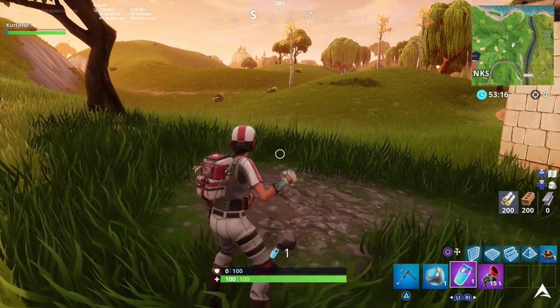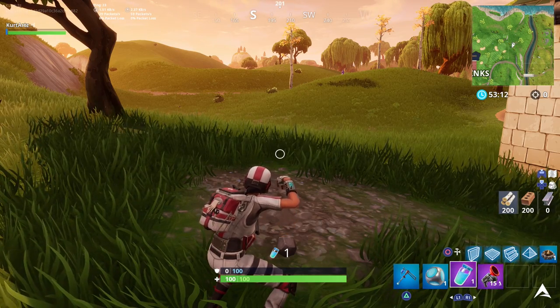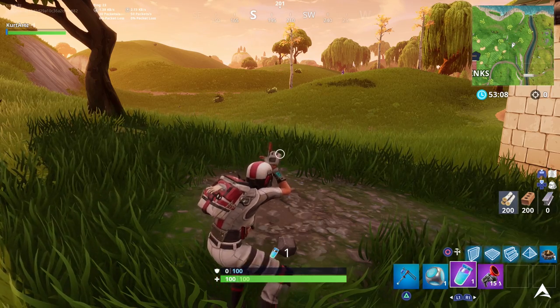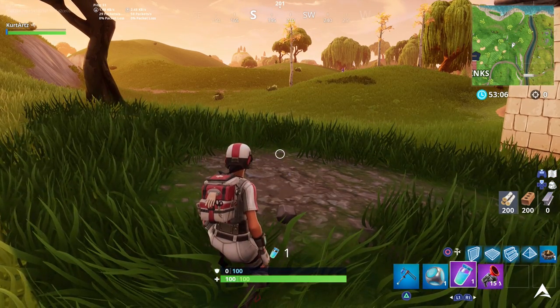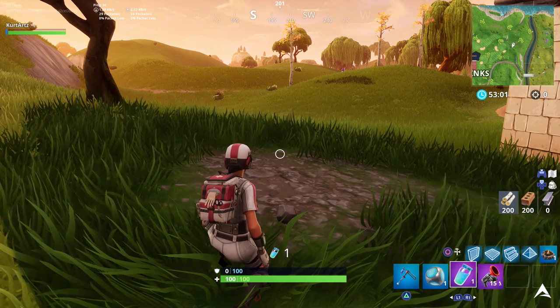To find the covered bridge, it's just off to the side here. You'll know it because there's a little part that's kind of broken, and there's also an RV parked off to the side not quite properly. Usually some people build up on the inside because there's a chest or some loot at the top — kind of like a little attic space.